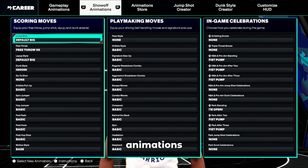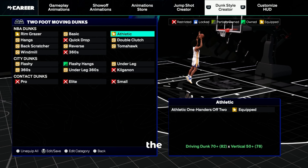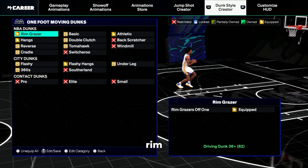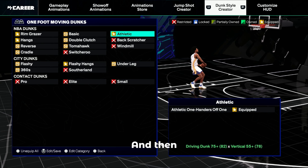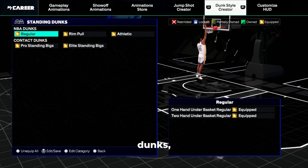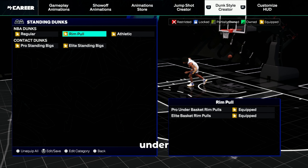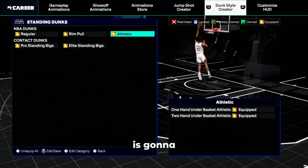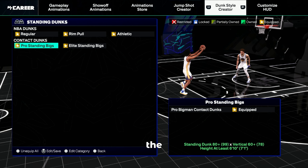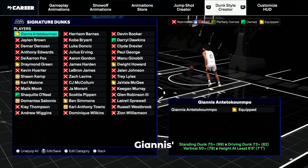Now I'm going to show you the actual animations you'll be using to get a dunk every time. For two-foot moving dunks, use Rim Grazers Off Two and Athletic One-Handers Off Two — don't put anything else in that category. For one-foot moving dunks, put on Rim Grazers, Hangs Off One, Athletic Hangs Off One, Athletic One-Handers Off One, and Flashy Hangs Off One. For standing dunks, equip all of these: One Foot Under Basket Regular, Two Hand Under Basket Regular, Pro Hand Under Basket, Pro Under Basket Rim Pools, Elite Basket Rim Pools, Athletic One Hand Under Basket, Two Hand Under Basket Athletics, Elite Big Man Contact Dunks, and Pro Big Man Contact Dunks.